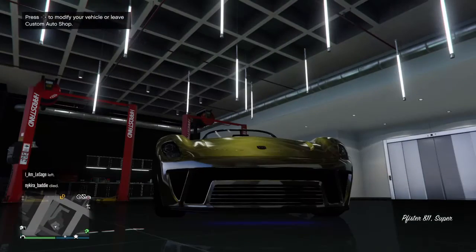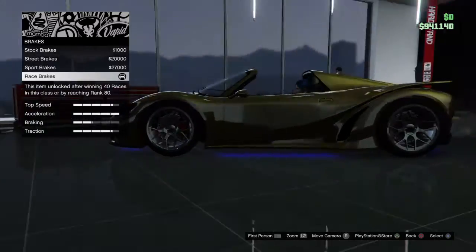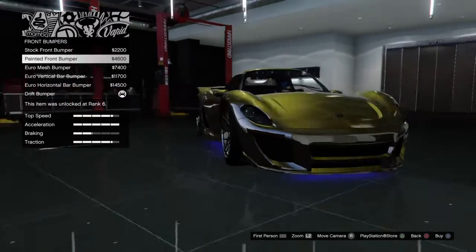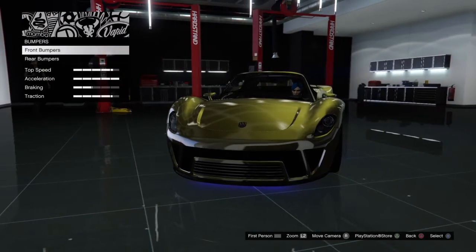As people might know, this car is based on the Porsche 918 Spider. For customization, we've got some interesting bumper options — this is the stock one, just painted, and this is the drift bumper I have on there right now.